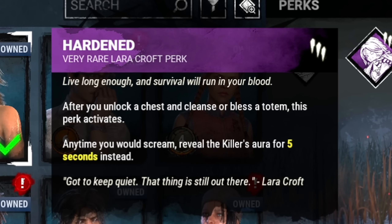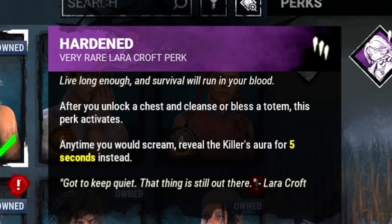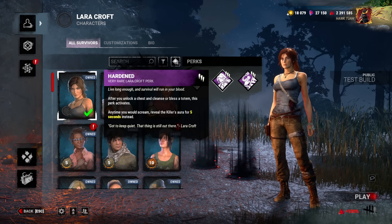Next one: Hardened. After you unlock a chest and cleanse or bless a totem, this perk will activate. Any time you would scream, reveal the killer's aura for 5 seconds instead. It seems like it's incredibly passive — I don't know if you're gonna get consistent value out of it.